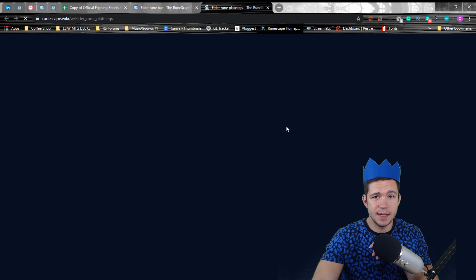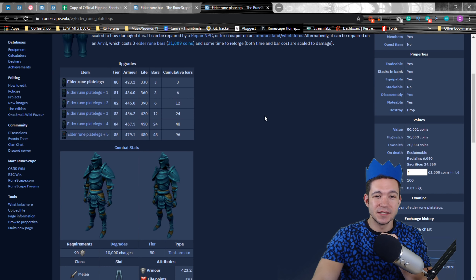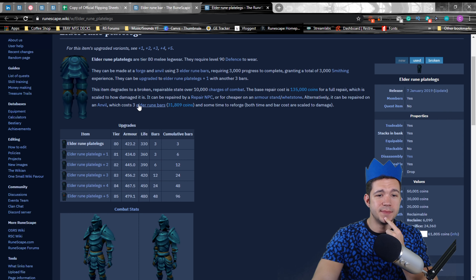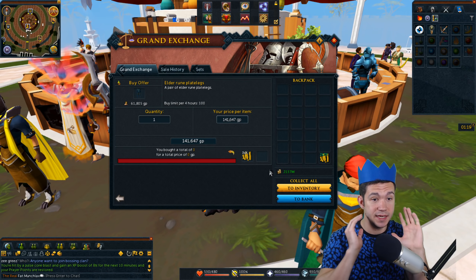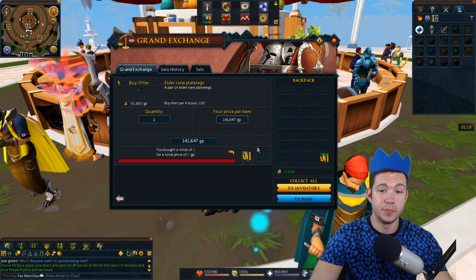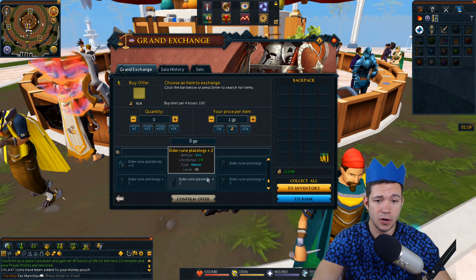Let's take a look at these Elder Rune plate legs and get an example of how good these are. So we know the mid price is 61.8K and they cost three bars to make. The instant buy came in at 225,000 — that's absolutely insane. Hint hint: you can go smith these yourself and they only cost 30K each to smith — extra bonus right there. Now let's instant sell to see what you could potentially buy them for right now.